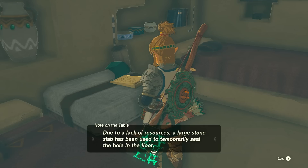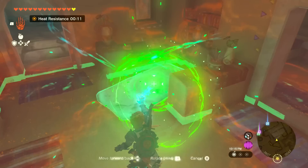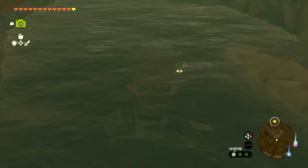There's a little note on the table — construction and service notes. In regard to work on the hole in the floor: due to a lack of resources, a large stone slab has been used to temporarily seal the hole in the floor. So there's something under here? Whoa, there's a lot under here! What is this about? We're just under the city right now.